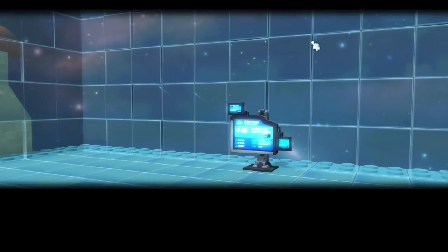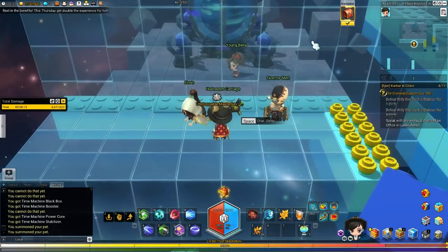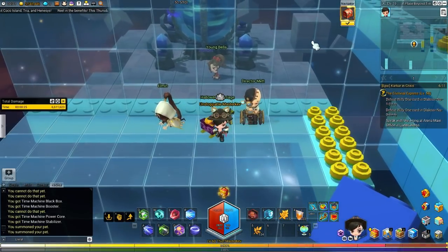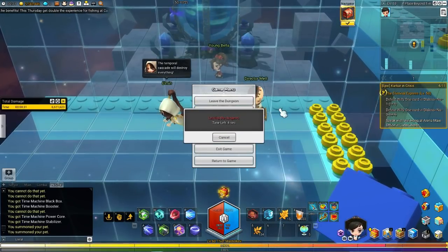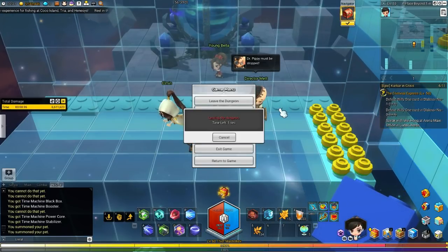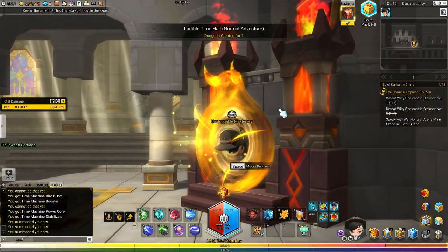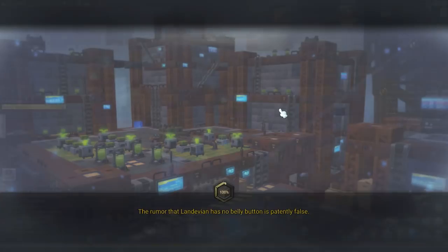You'll see the computer, the blue NPC, and two other characters. Instead of going into the yellow area and teleporting to the boss fight, leave the dungeon. This is 'Leave Dungeon', not 'Change Channel' or 'Exit Game'. It will put you right here at the entrance. When you click Leave Dungeon, don't go to the portal on the far left — instead move back into the dungeon.